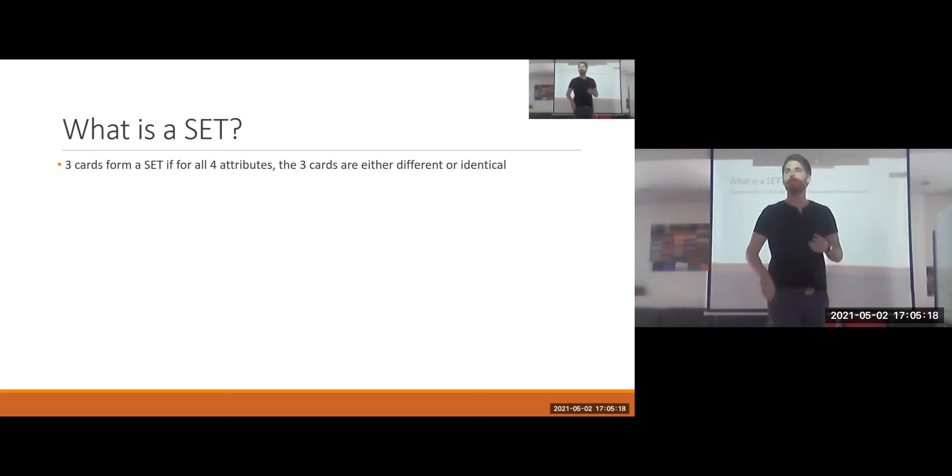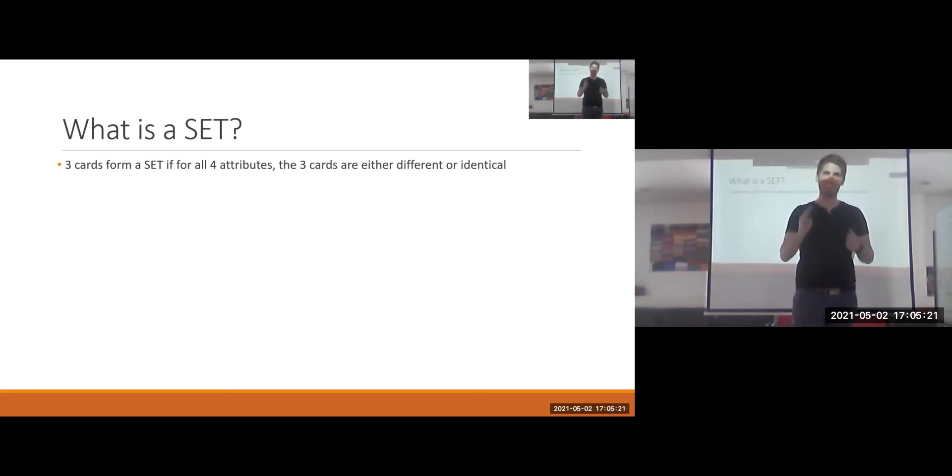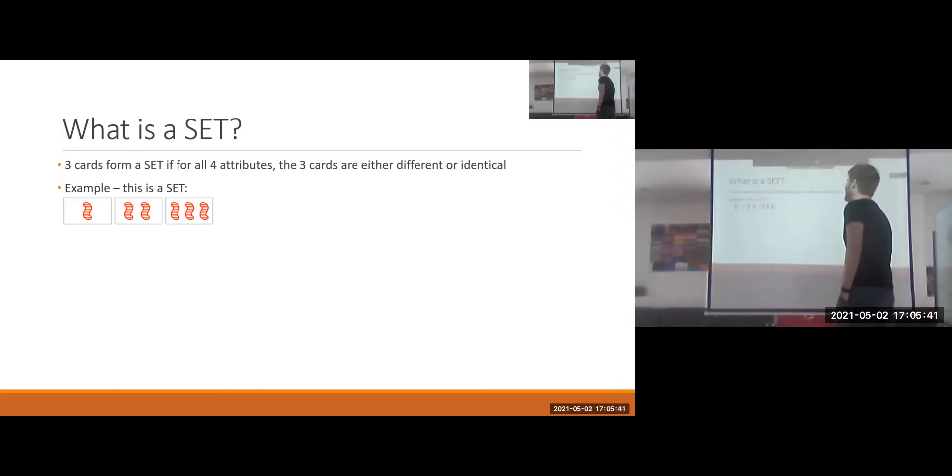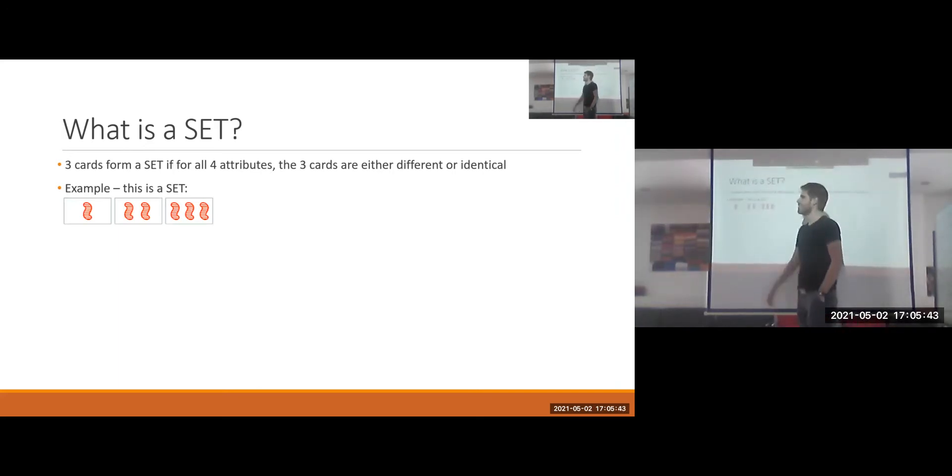So what are sets? A set is a set of three cards which has the following property: for each of the four attributes — color, number, shape, and shading — the property of each card has to be either identical or different for all of the cards. For instance, this is a set because for each property the cards are either all identical or all different. They're all red, all striped, all squiggles, and they have different numbers.